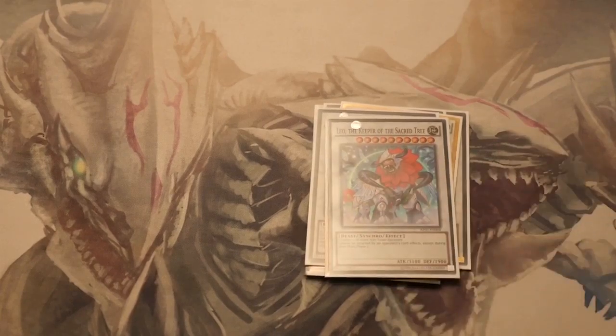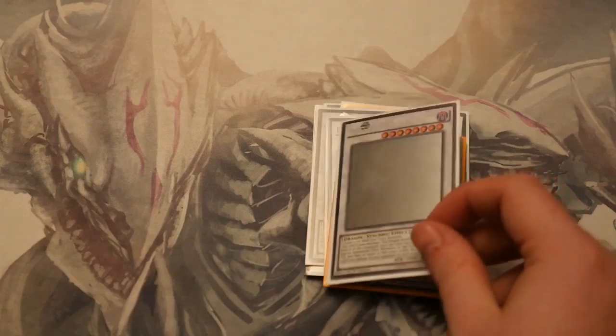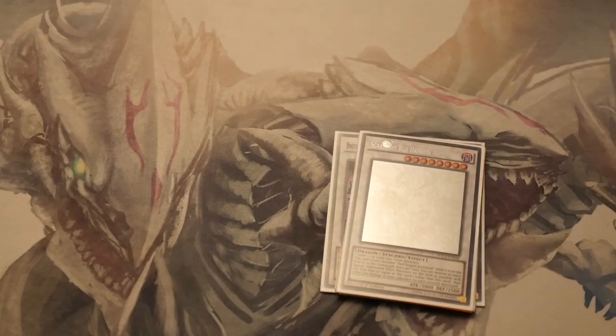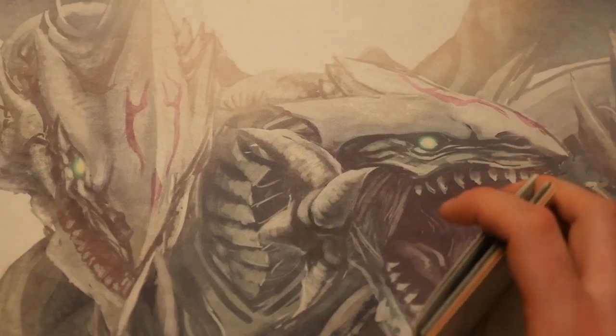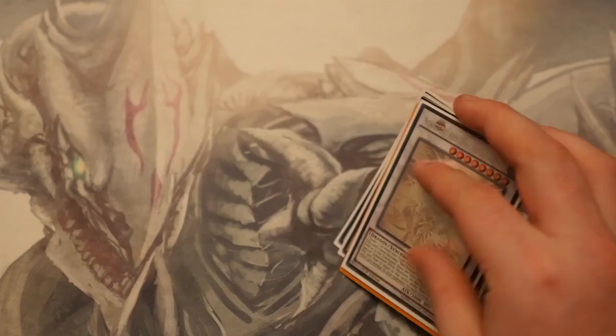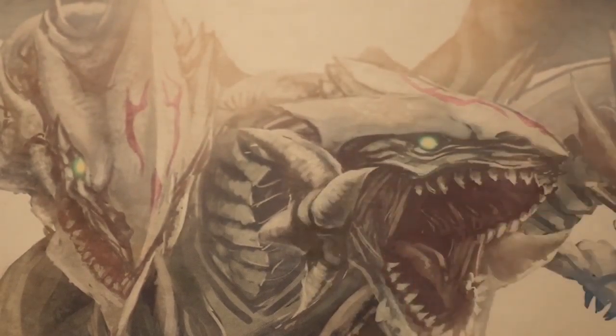The one Leo — your Resonator and then two level 4's. Trishula because if you can fit him in, why not — Resonator, a level 3 and a level 4. And then Scarlight Red Dragon Archfiend — two level 3's and a Resonator, or you put your Resonator on top of one of your level 6's. Scarlight is a really nice level 8 card.